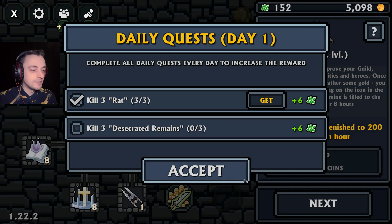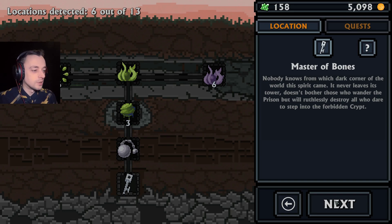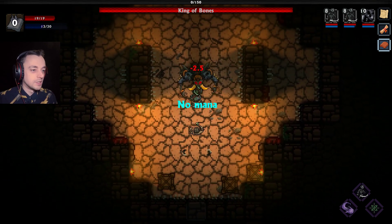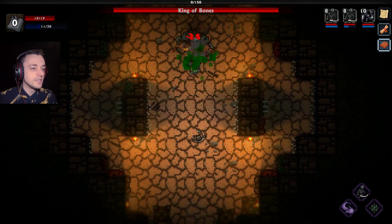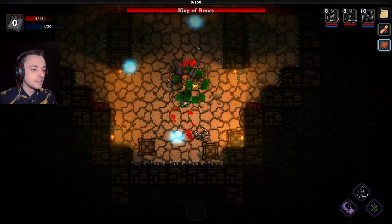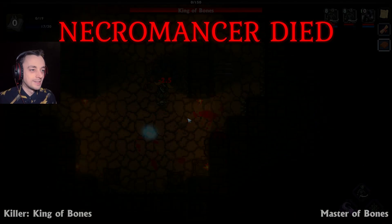I'm going to get my necromancer to the boss because I wanted to fight the boss. We can actually just go straight to the boss. I won't have the best gear - in fact I'll have terrible gear. But let's see if we can take on the boss with virtually nothing. The King of Bones. Considering he's the King of Bones, you would have thought my skeletons would help. No - I cannot take on the boss. I did get hit by several things straight in the face immediately. Let's try that again, only with less immediate death hopefully.